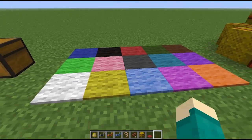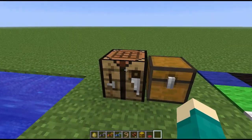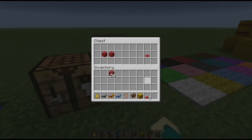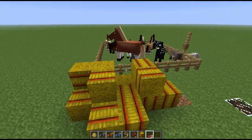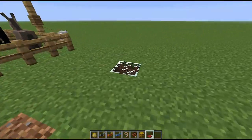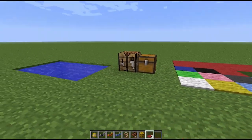Over here you can see I have thin slabs of wool, and these are actually carpets. They come in all different colors of wool and can be crafted using two pieces of wool, which creates a carpet. They can be placed on pretty much any block that a torch can be placed on, except for fences. You can't place them on glass or fences, but they're a cool new decoration item.